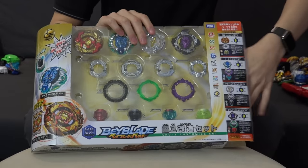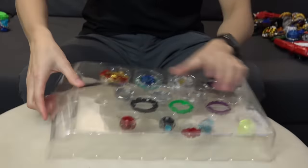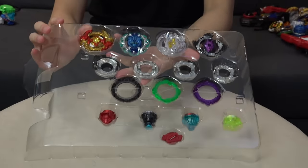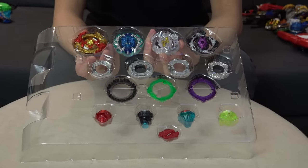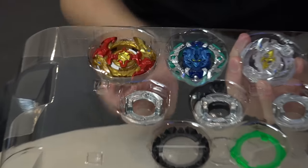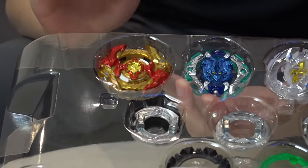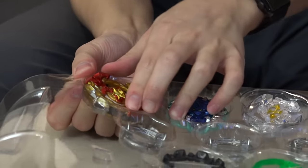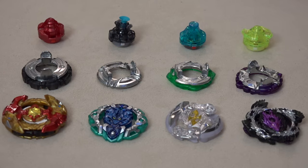Let's dig in! Out of all the customized sets, this is definitely the sickest one. You can tell Spriggan is so much bigger and wider than all the others. This bay features a burst lock mechanism, just like Cho-Z Valkyrie, so this guy is going to be practically invincible. There are a lot of parts in this set, which is great.